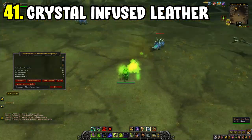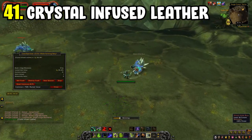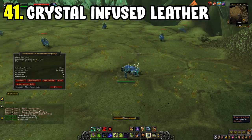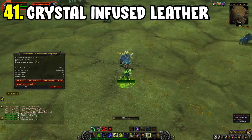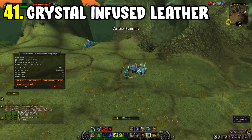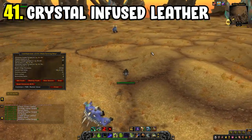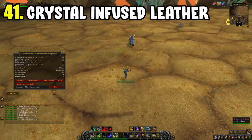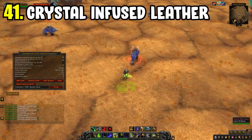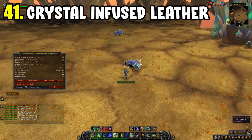Number forty-one is the Crystal Infused Leather farm in Blade's Edge Mountains, Outland. Bring a skinner and take out all the boars and mana rays in the area. They drop Fel Scales, various leather, and the keynote item Crystal Infused Leather. All these materials sell for a decent amount of gold, and there's next to no competition since Outland zones are rarely farmed anymore. Great option if you want a low-competition farm for an okay amount of gold.